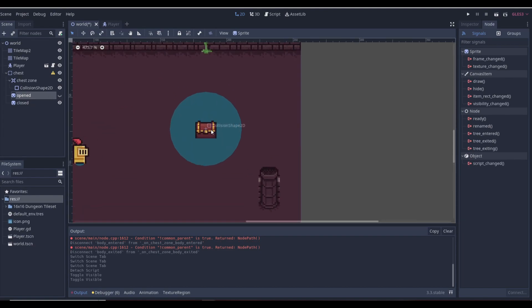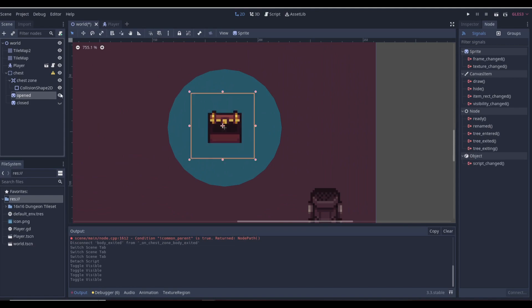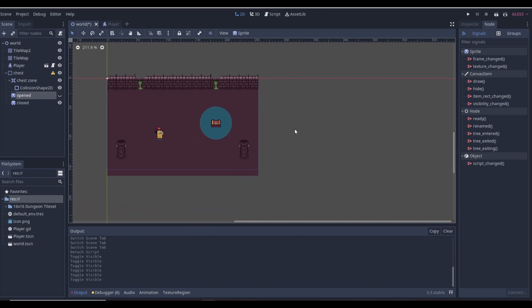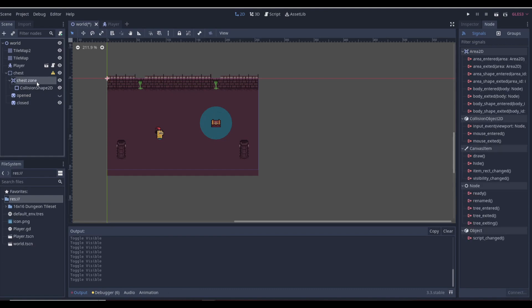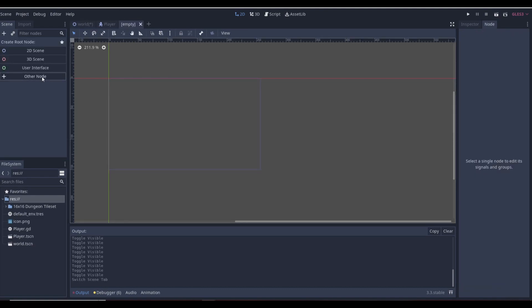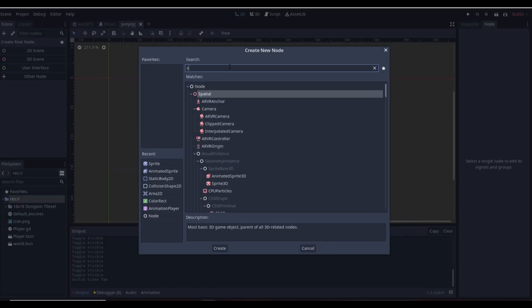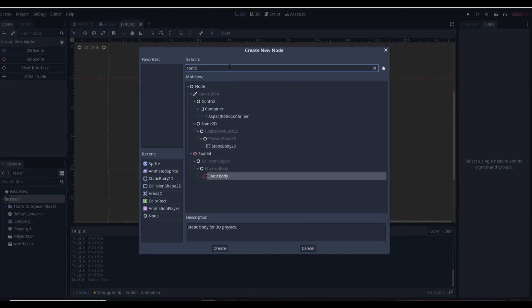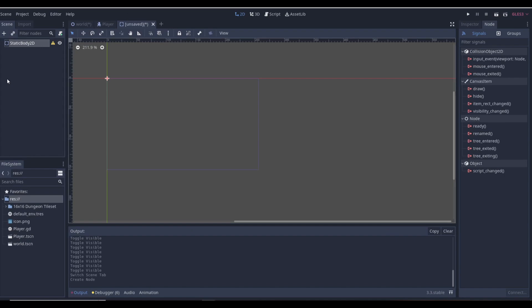I have two sprites: an open chest sprite and a closed chest sprite, so we'll just swap these back and forth as an example. If you were doing a key door you'd emit a signal and once you go through the door with the key you'd emit the signal to change scenes. I'm just showing the opening and closing of visible sprites here. Now let's go and make a new scene — I'm going to create a StaticBody2D for our key.